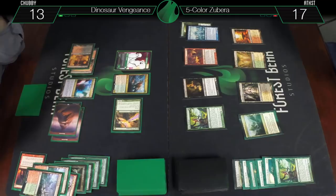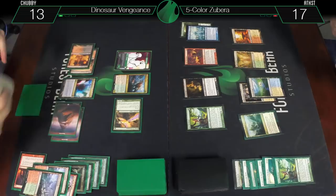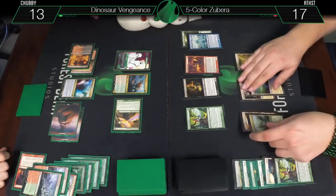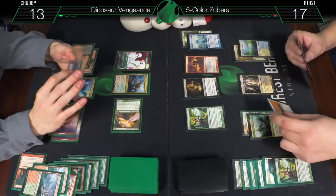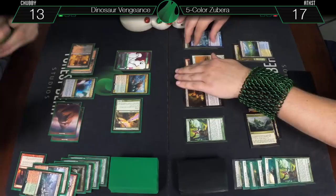End of your turn, sacrifice a Satyr Wayfinder to scry one — goes to the bottom. Untap, draw for turn — wow! Did you get the fourth Return to the Ranks? That'd be amazing. Flooded Strand. White and colorless for a Silent Chant Zubera — that's the life gain one.